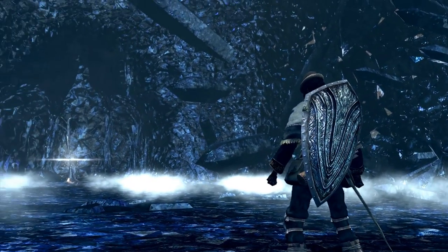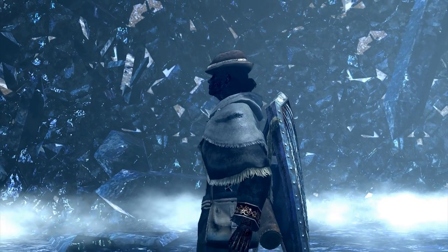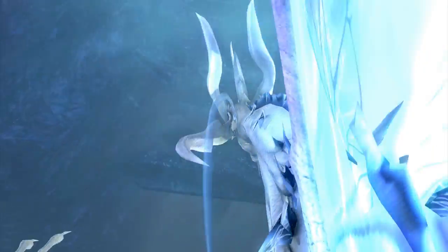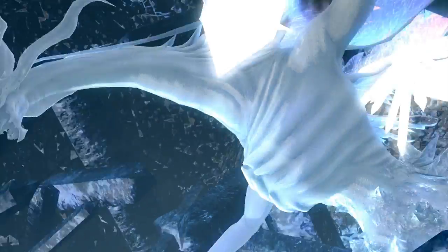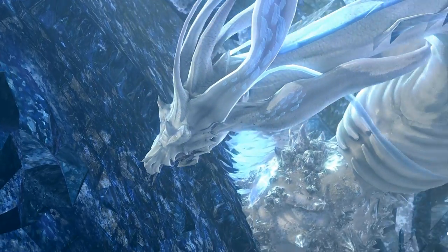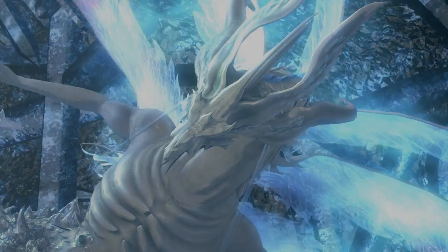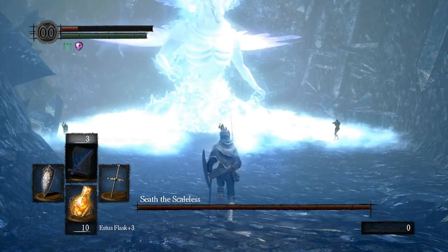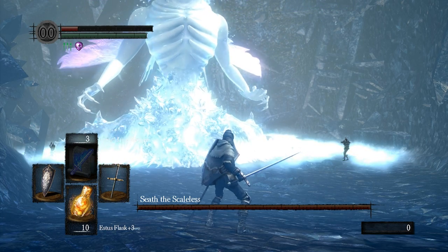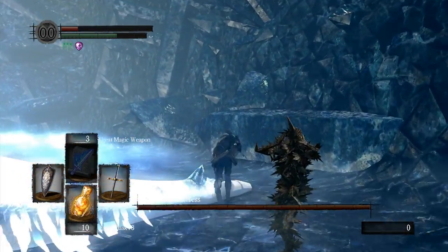On to the Crystal Cave — I've skipped the actual crystal caving part and we'll just deal with Seath. Seath is not a hard boss, but he has a tail we want to cut off. It's the hardest tail in the game to cut off because it is incredibly location-sensitive and Seath never stops moving it. So we've powered up into hyper mode with the Red Tearstone Ring before even entering the fight.